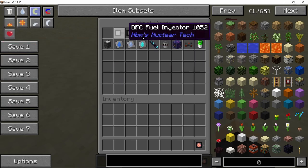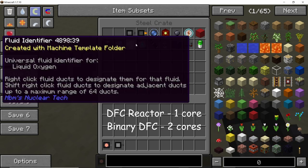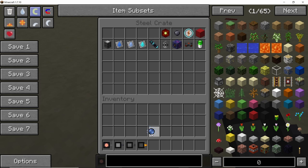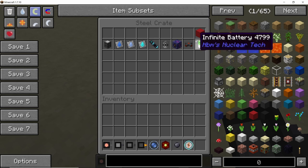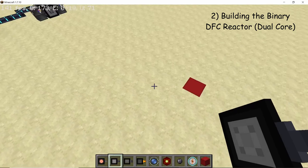Now let's build the binary DFC. The reason it's called the binary DFC reactor is that instead of using a single core, it uses 2 cores between its emitter and its receiver. That is why it is called the binary DFC reactor, and it is pretty modular.